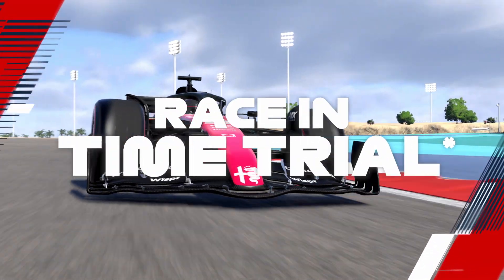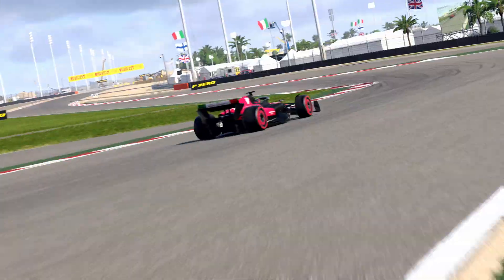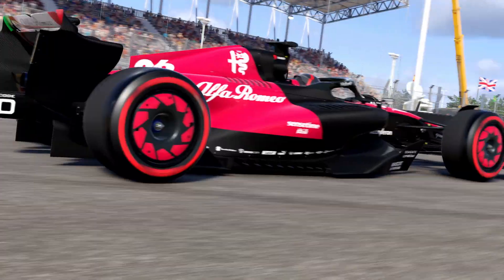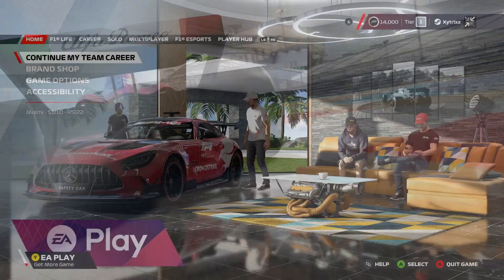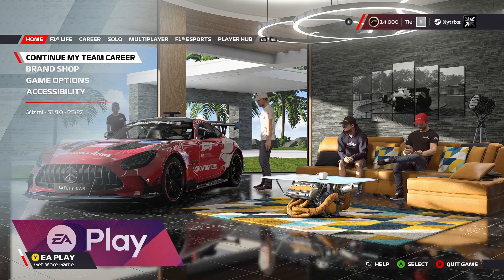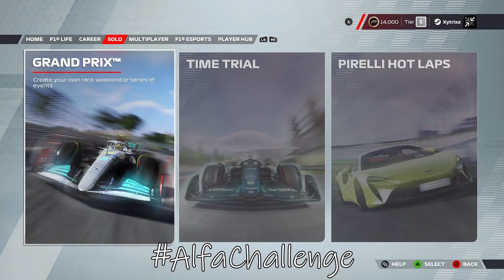Right now, available in-game as part of the latest patch to F1 22, you can take the brand new Alfa Romeo out for a spin in time trial mode. Even better, Codemasters and EA have issued a challenge — take the new car around the Bahrain circuit and set the fastest lap you can, then post it on your social media of choice with that aforementioned hashtag.